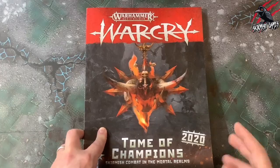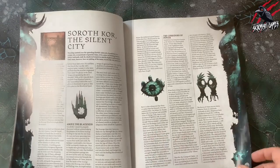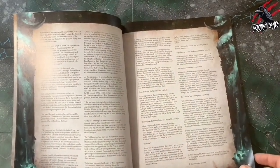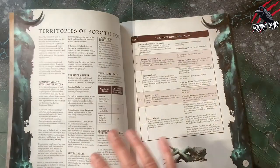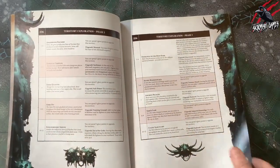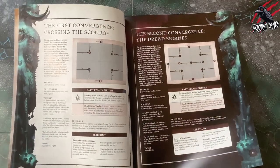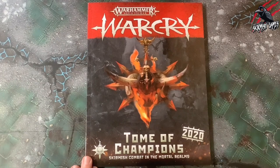On top of these Fated Quests, the Tome of Champions also has even more narrative play options, all centred around Soroth Kor, the Silent City. This is a great book if you really want to delve into a really deep narrative. I'm not going to cover this in the series, but just be aware it exists — and if it's something you want to look into, then it's in here. I'm sure I'll be covering this as we go forward throughout the year.